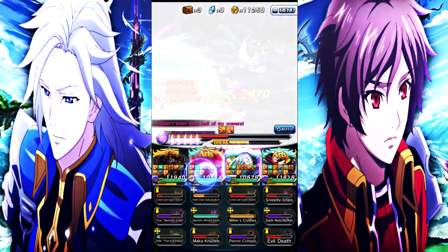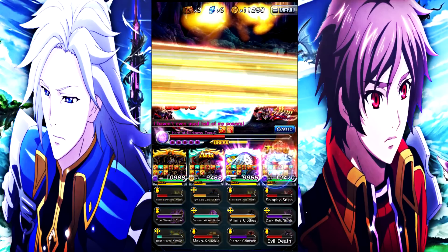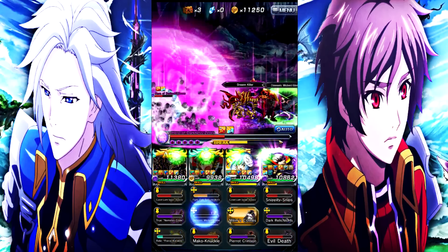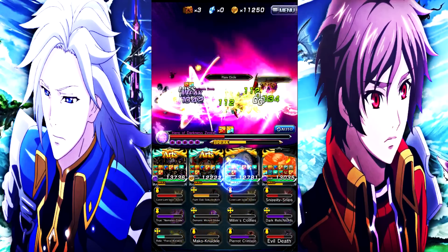You guys pretty much know what all of the other units already do. Wargol is an amazing breaker, Weaver is an amazing support unit, Geralt is an amazing tank, but we don't know what Celia does.